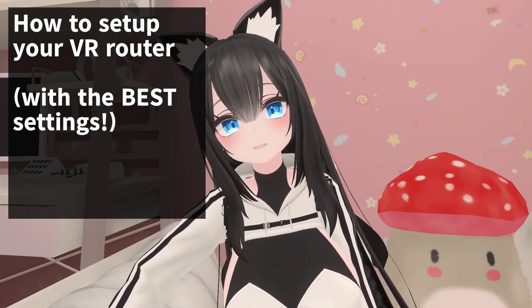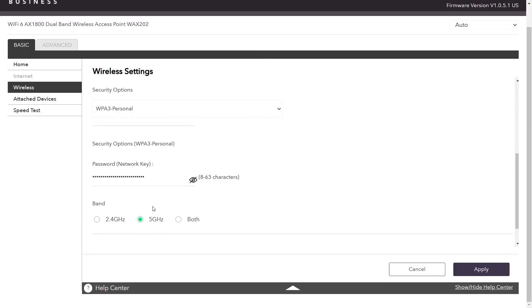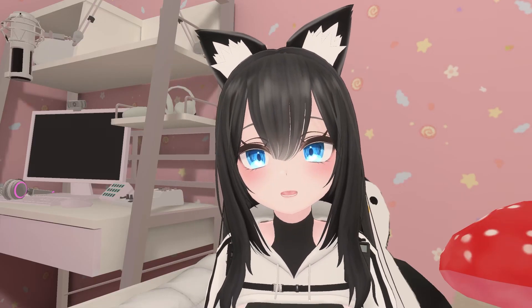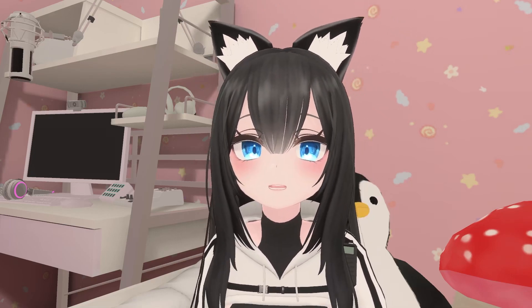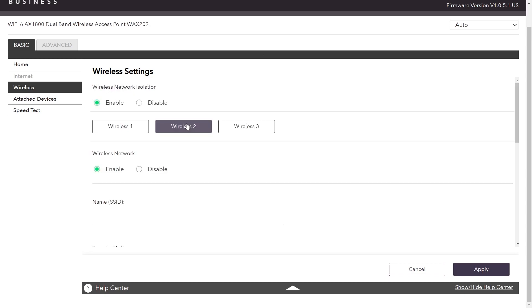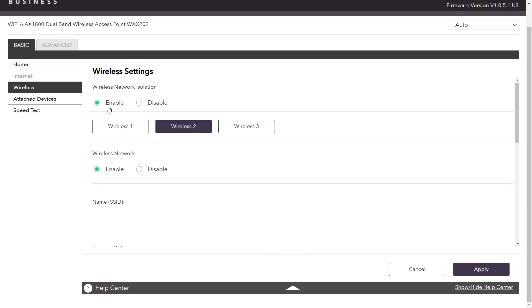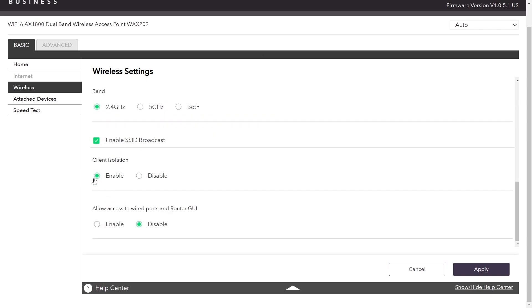Now I'm going to show you how to set up your router for the best wireless VR experience. Skip the first-time setup since it's different for every brand — you just set up your name and password. Once you get to the main menu, make your main network 5.0 GHz only. This is for your VR headset, and you can add your laptop and smartphone as well. The Oculus Quest 2 supports WPA3, which is the most secure password system, so you should use that. After that, enable a second network that's 2.4 GHz only for the rest of your family members. If you have people with old devices, you may need to set security to WPA2. Enable any isolation options to increase security, and disable GUI access if you're not personally using that network.